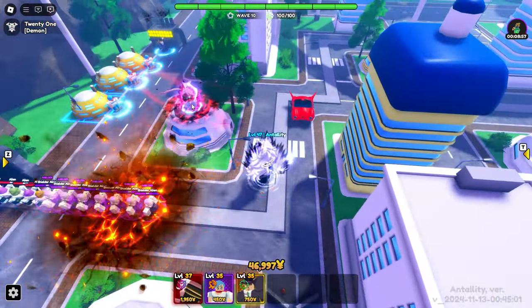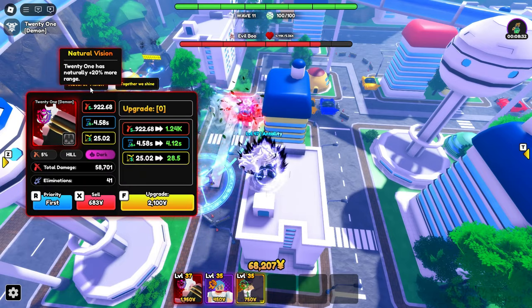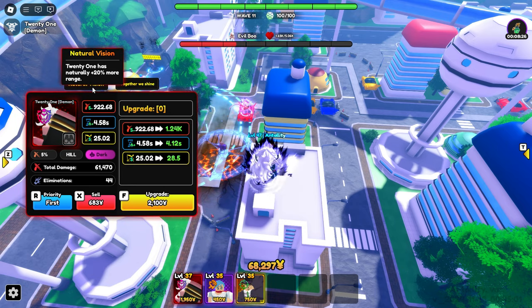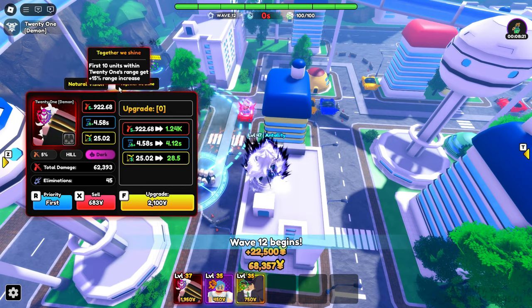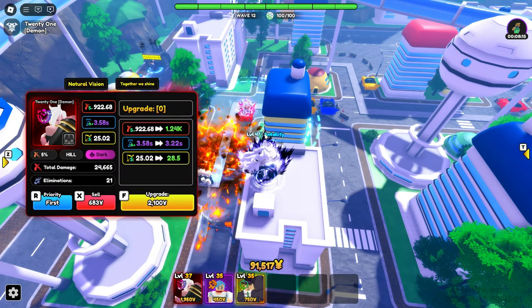Let's showcase and upgrade her. She has two passives: Natural Vision gives Android 21 a natural plus 20% more range, increasing her range by 20%. Together We Shine means the first 10 units within Android 21's range get a 15% range increase. Now let's upgrade her.